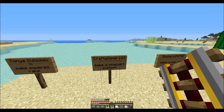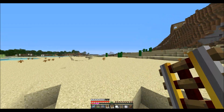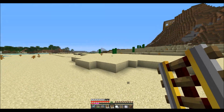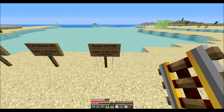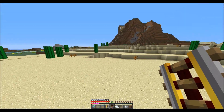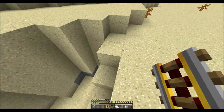The second challenge is by CraftyGamer123 and they said to make a minecart station. I think I'm going to make it over by the house because I don't want to make one over here, so I'll just make one at the house. And skaters24792 told me to make a big red mushroom — I got so many requests for that one.